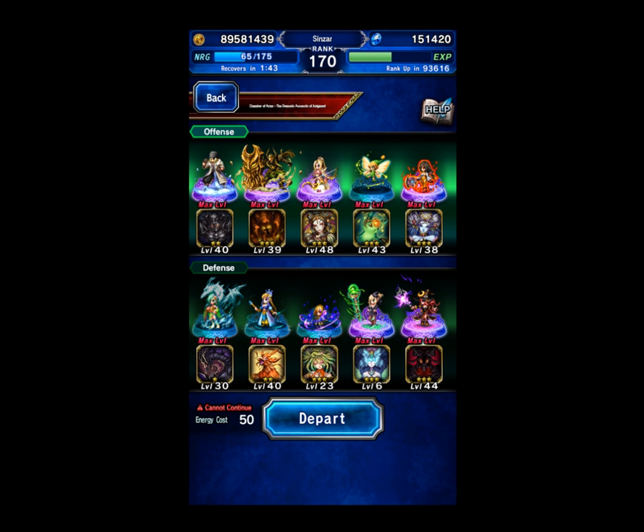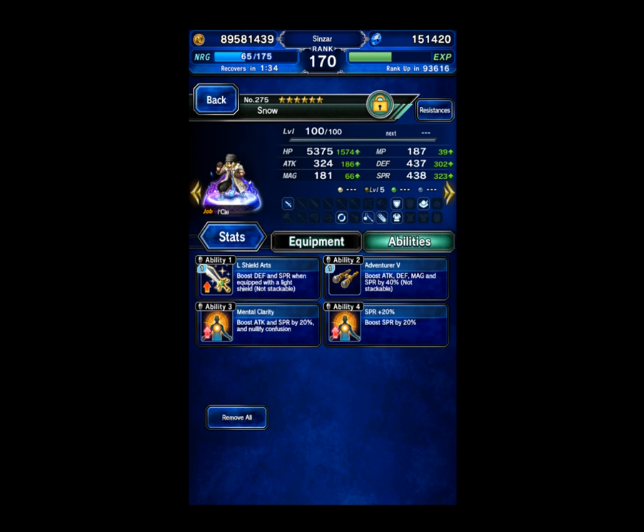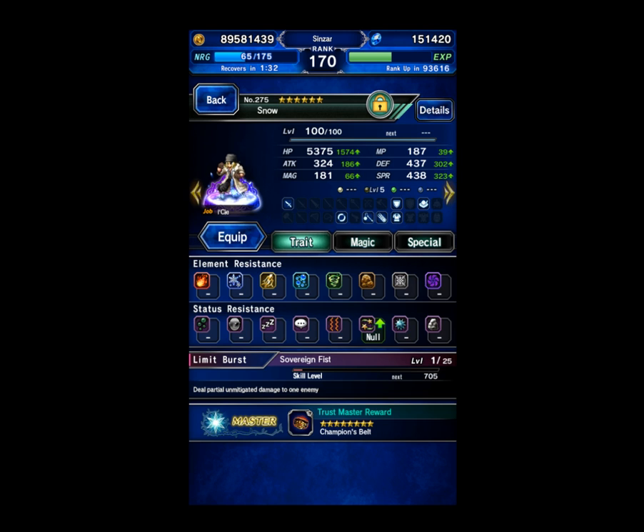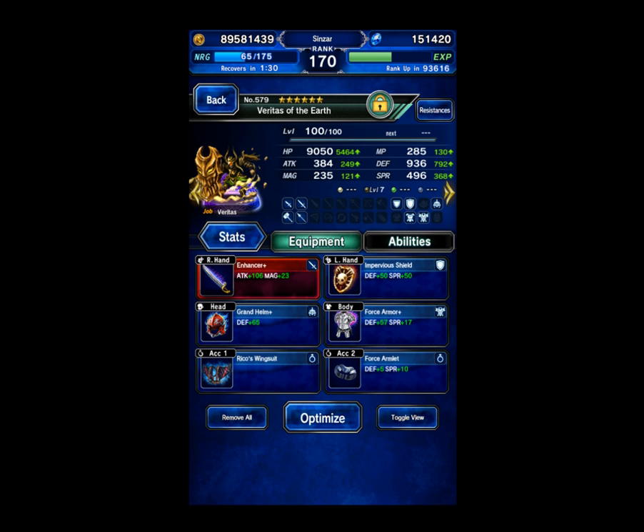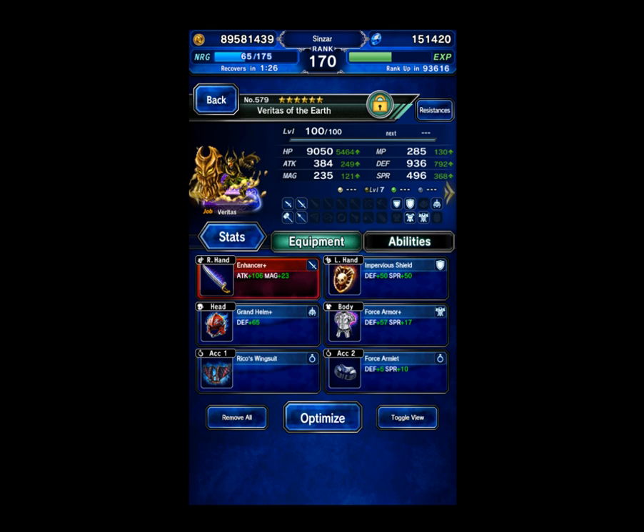So the team is going to be Snow. He's on Odin — that is important — Odin with Fingersnap learned. He's got some innate provoke gear: Balloon, Jacket, Plushie. Other than that, he's got some Spirit so he can survive in Phase 2. Veritas of the Earth is enhanced. He's got a lot of defense gear and some Spirit as well, and he's immune to sleep, which is kind of important.